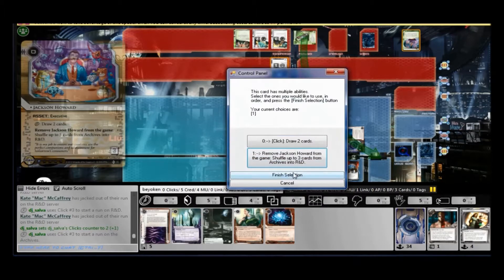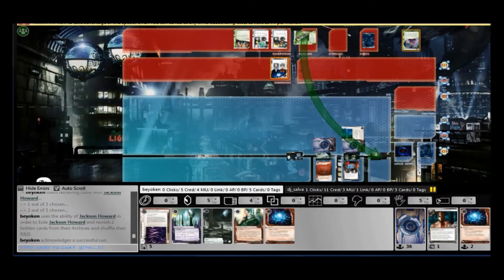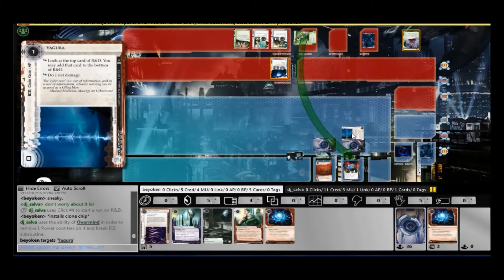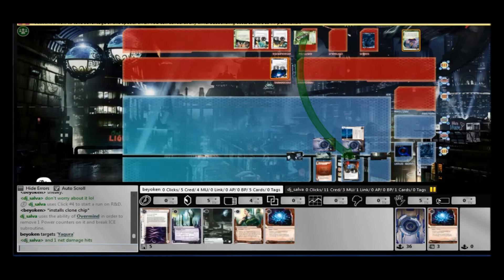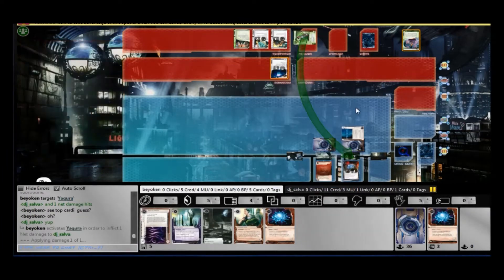What I do here is actually not rez the Himitsu Bako. I let him in, knowing that if he wants to trash it, he has to pay a steep price. Because I have 4 face-down cards in my archive, he actually had to pay 7 credits to trash it. That's not cheap. I'm very happy to let him trash it for 7 credits to deny me 3 credits any day. He tries to check my archives, I reshuffle the agendas, and the 2 shocks hit. One of the most important things: it snagged a Sneakdoor Beta from his hand — that was huge.